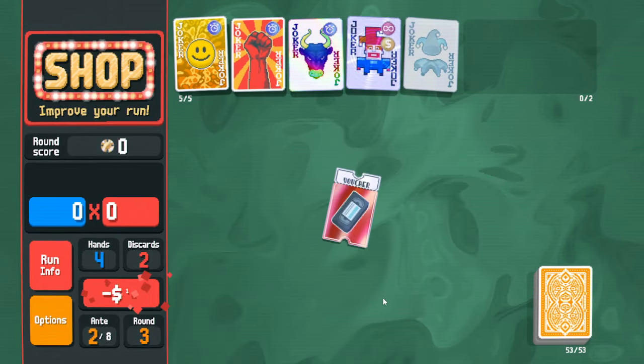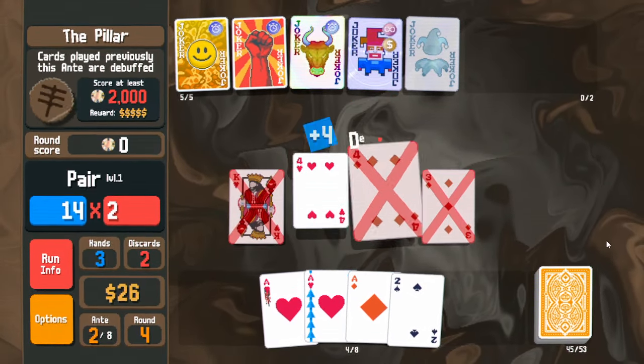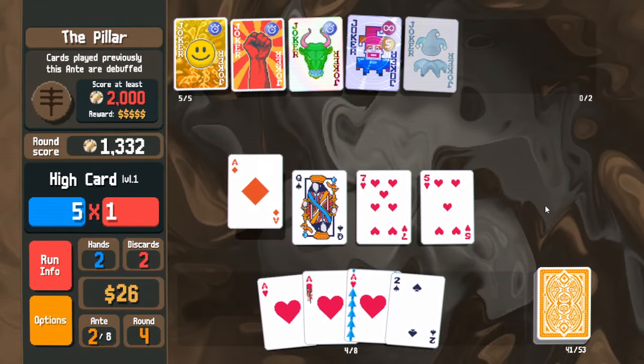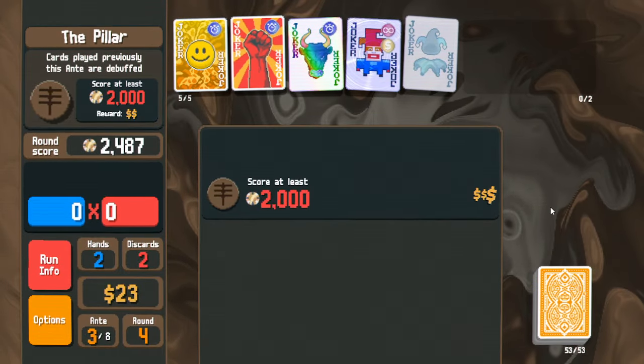Next round: cards played previously are debuffed, but that shouldn't matter again. We're still trying to farm for upgrades — unfortunately we're still going to win too fast. We should have dug for the gold seal, whoops.